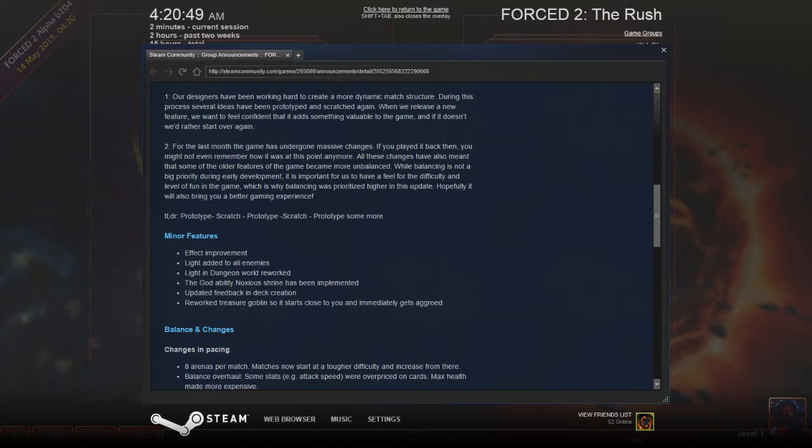Effect improvement. Light added to all enemies. Light in dungeon world revoked. God ability Noxious Shrine has been implemented. Updated feedback and deck creation. Reworked Treasure Goblin so it starts close to you and immediately gets aggroed.